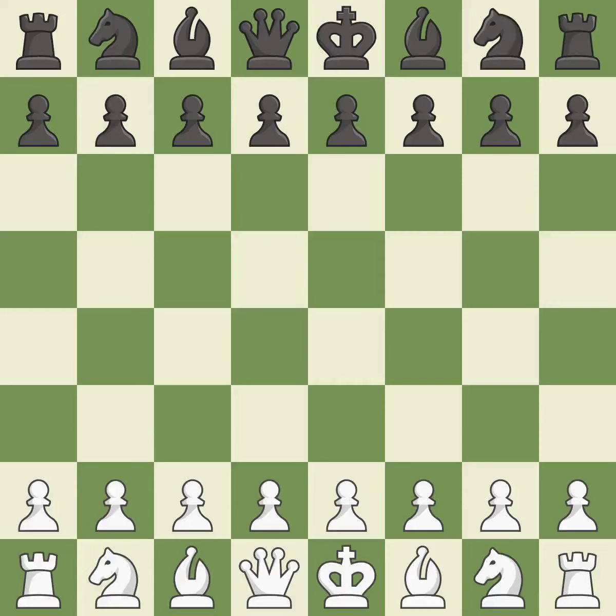Queen's Gambit Declined, Tartikower Defense. Intense — that was a serious game. That game was pretty competitive. Black had a good opening, but white was on another level. Both players navigated the middle game well. The players battled pretty evenly in the endgame.